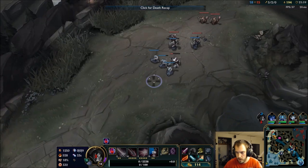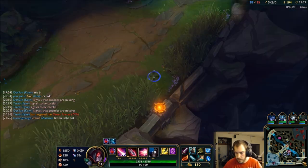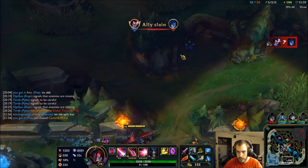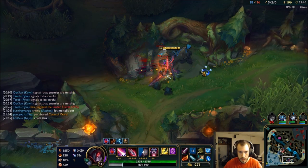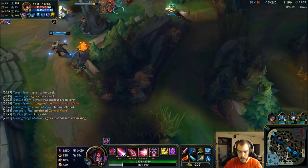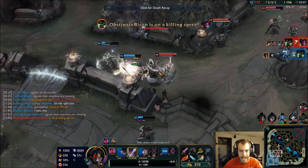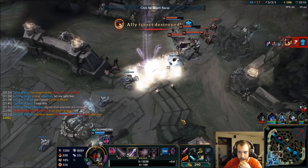I'm going to get a Farsight totem so it's easier for me to ward at a distance and keep covered. I'm going to split bot lane — Baron is the next objective, so I want to go bot. I'm going to get too much CC'd in order to teamfight, I think. I got hit by Warwick's vault — that's what I mean by all the CC. This is not a good fight for me.